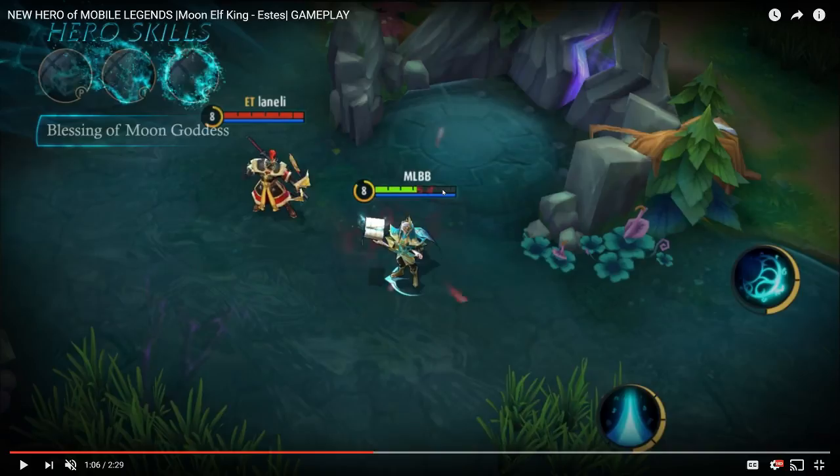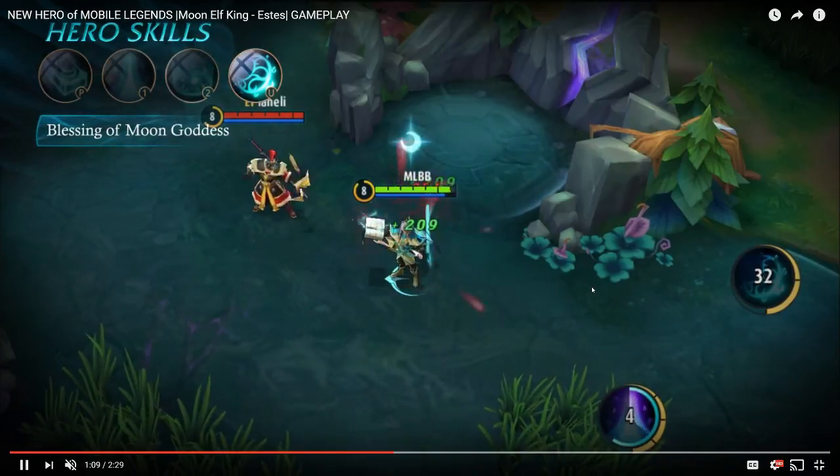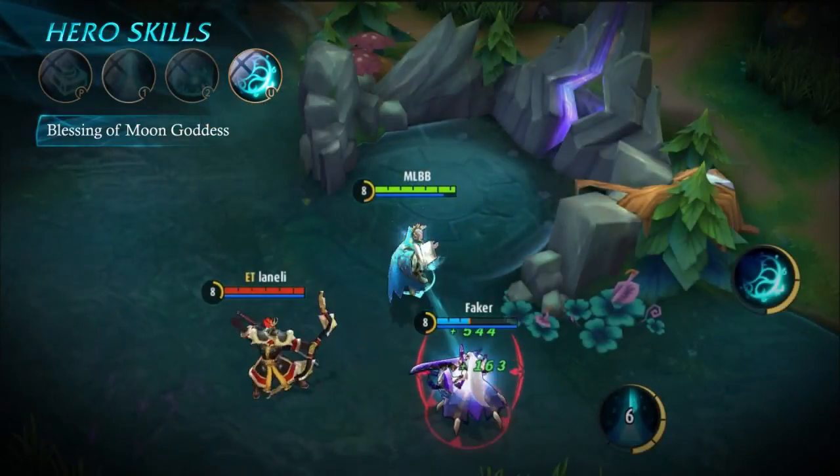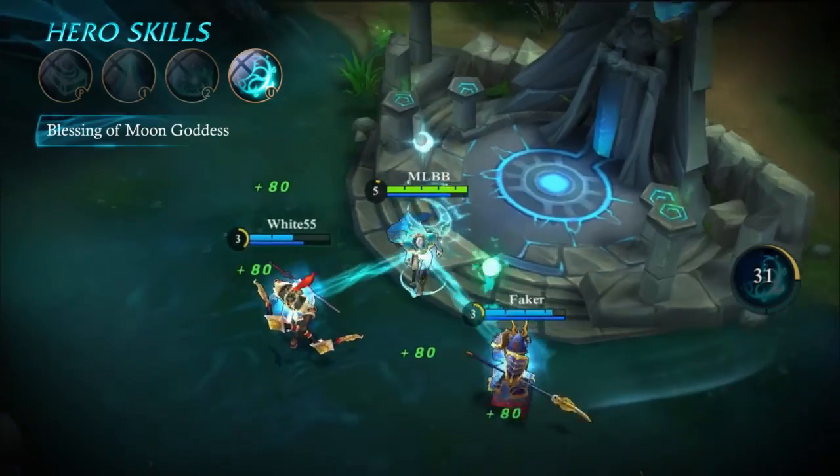The slow effect seems pretty legitimate and the damage is pretty substantial. Lastly, the ultimate is Blessing of the Moon Goddess — Estes incarnates into the saint of moonlight, intensifying Moonlight Immersion and releasing it for surrounding allied heroes. During the ultimate, Estes consistently heals himself. Essentially he casts the ultimate, then casts his first ability, and it buffs it tremendously — he gets like double healing and can link up to two targets.